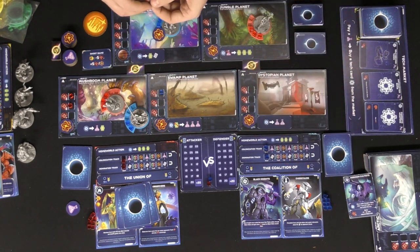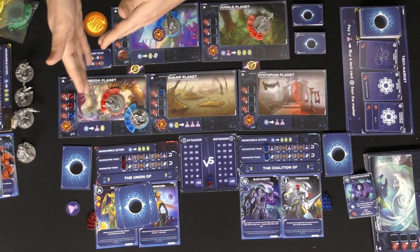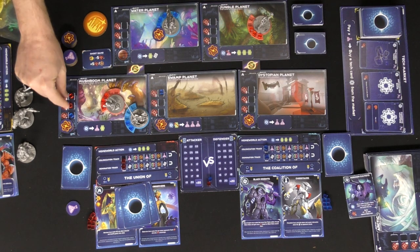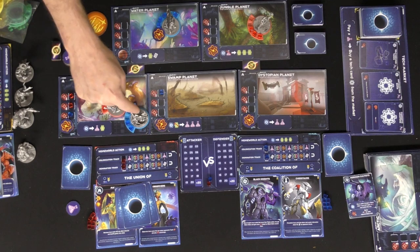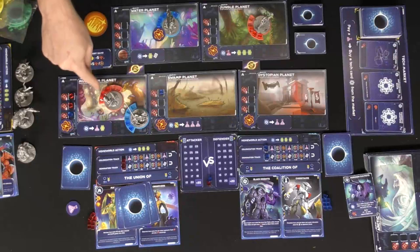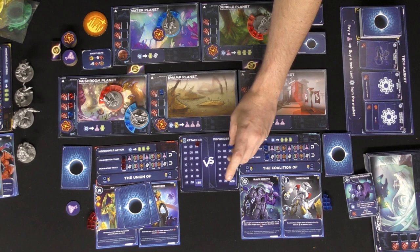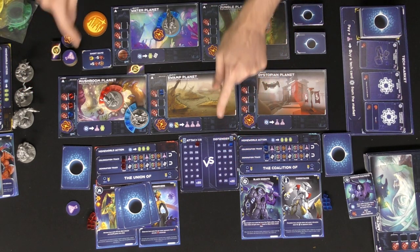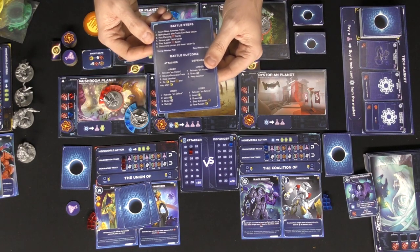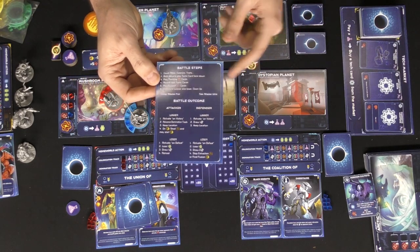Add up the colony values in that space for each player. In a three-player game, for example, green could choose to work with red or blue, giving that player a bonus. Calculate the values — two for red, one for blue — and your population for that specific fighter also contributes. Then check for traits that might provide additional benefits, and both players play a tactic card face down.